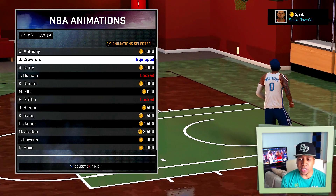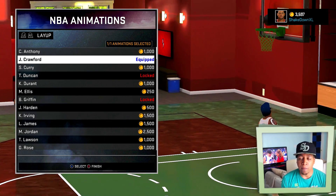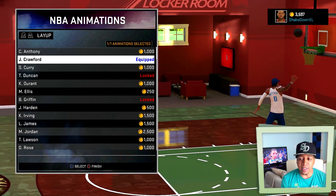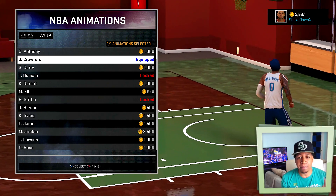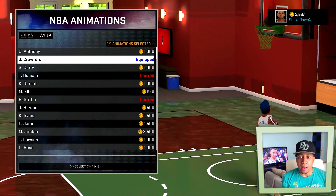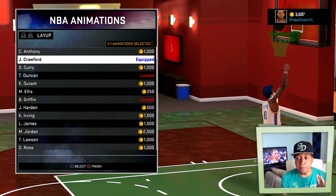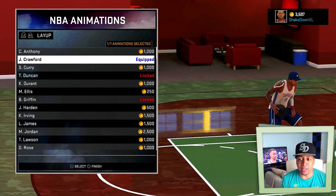I use the Jamal Crawford layup package. I'll tell you real fast how to do this: if you're going towards the rim, just tap square, or X on Xbox One. On PlayStation, just tap the square button while moving the left stick left or right — depending on which side you want to cross to. You have to have one man to beat; you can't do it when nobody's there. You just need somebody in the lane, preferably in the dunk zone, and you will cross right around them. I get away with this layup animation pretty much all the time.